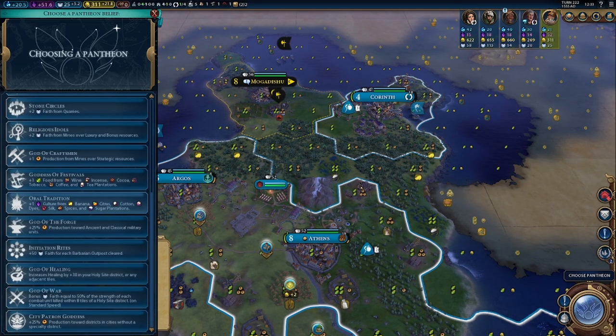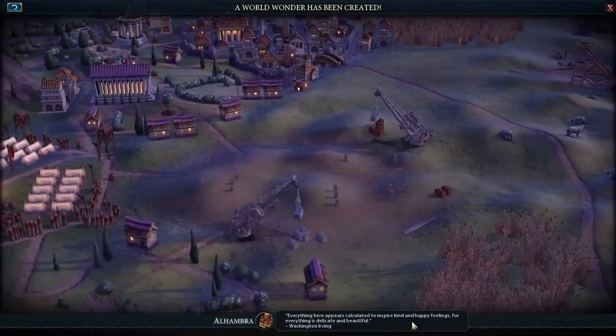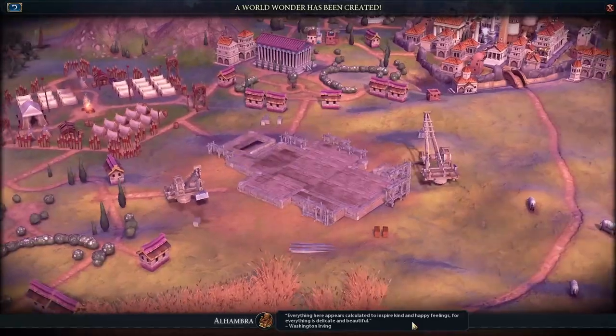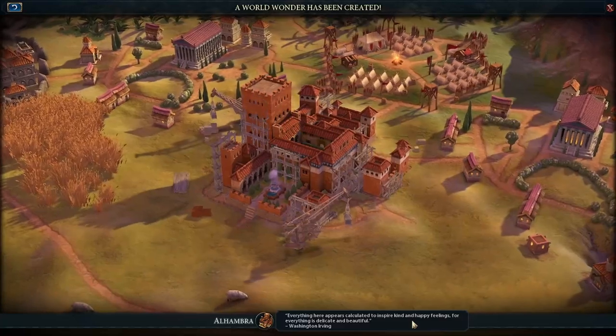In terms of Pantheon, do watch out for this because it's also a difference in base game. I picked God of Craftsmen, which is usually one production and one faith on all strategic resources improved, but it was actually only production on mines over them.